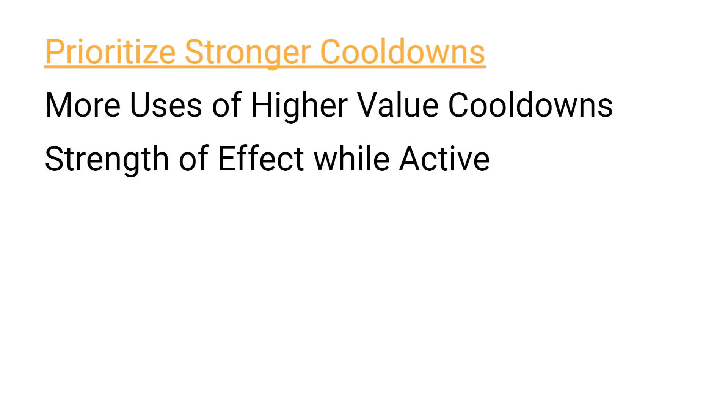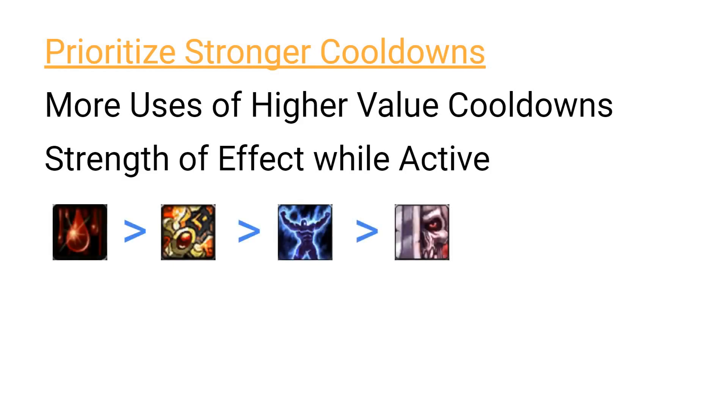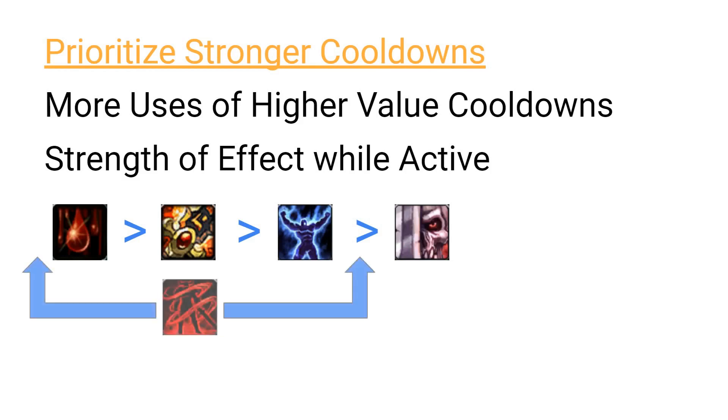Magic damage aside, Vampiric Blood is generally going to be your most effective defensive cooldown, followed by Dancing Rune Weapon, Icebound Fortitude, and Lichborn with the Hardened Bones Conduit. Swarming Mist can be one of our strongest defensive cooldowns on multiple target pulls, or one of our weaker cooldowns if we are only fighting a single target. Rune Tap, on the other hand, is not something we actively want to prioritize at all if we can help it.